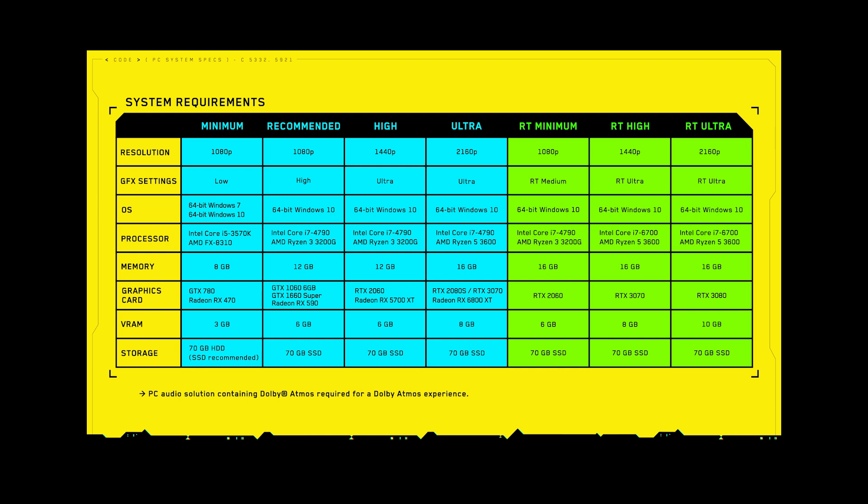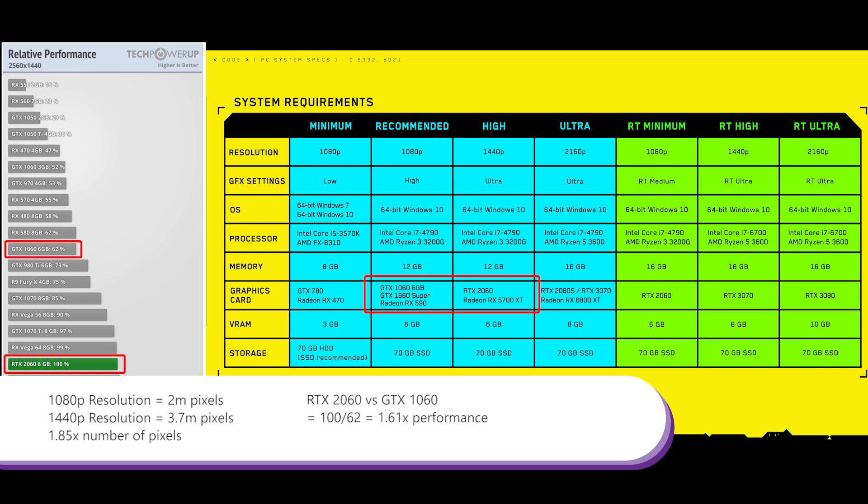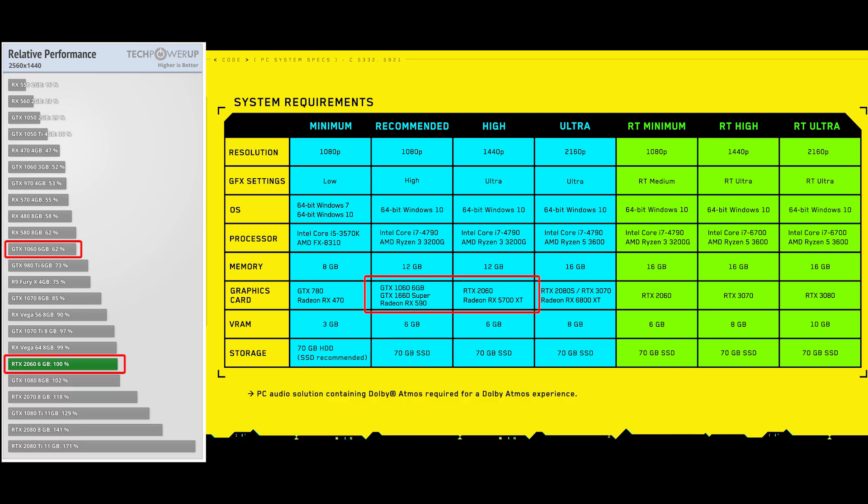For the recommended preset, they've got 1080p resolution with a graphics setting of high, and they're really after an i7-4790 — a 4-core, 8-thread CPU — and a graphics card of GTX 1060 6GB. Moving to the high setting to compare: they've got 1440p resolution with an ultra graphics setting and the same CPU, but now the graphics card is an RTX 2060. The performance bump is spent on the resolution, since 1440p is about 70% more pixels than 1080p. So the graphics card upgrade goes toward resolution, not frame rate — the frame rate will be similar across the recommended and high settings.